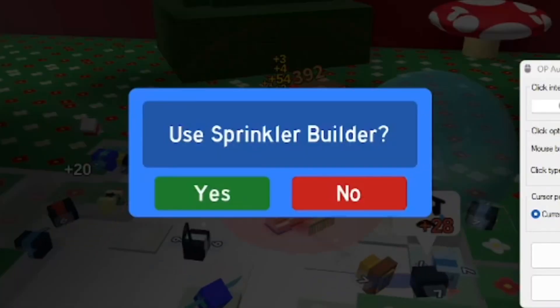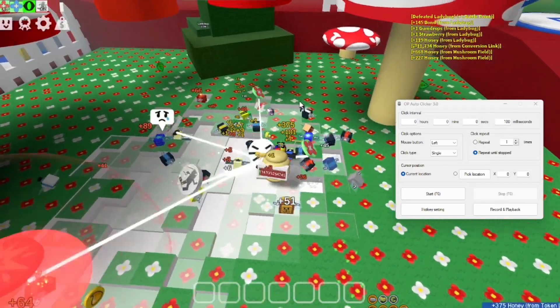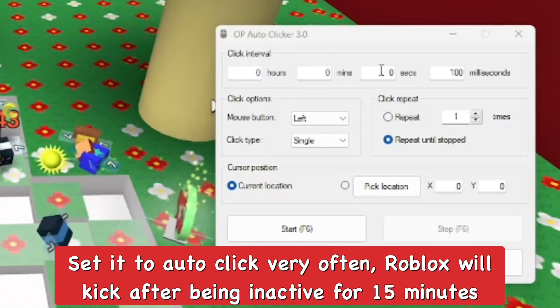Now I'm back in the game. I'm going to put down a sprinkler so it regenerates the field faster, because if you play Beast Form Simulator you'd understand why that helps. Now I'm going to go ahead and set up the auto clicker application.